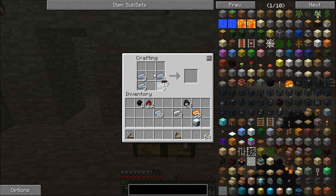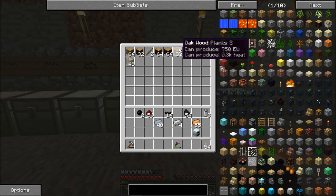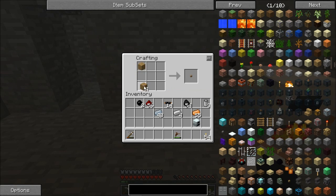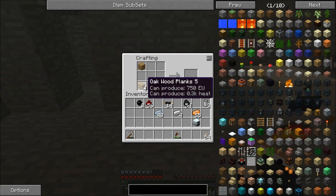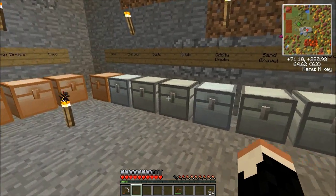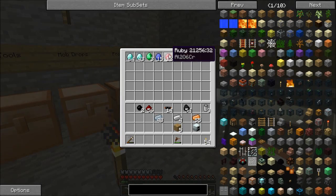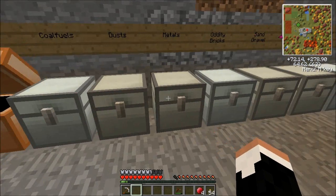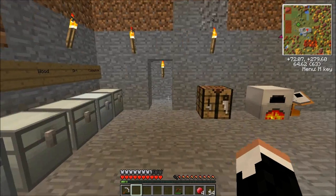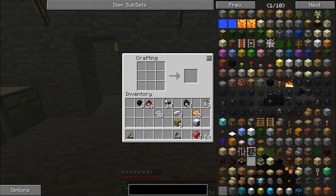We're going to make three more batteries. And combine with a little bit of wood. Actually, we're not going to do that. We're going to hold on to those batteries. I have a bunch of rubies here, and I have enough gold, but I don't have any resin though. We'll want it eventually.